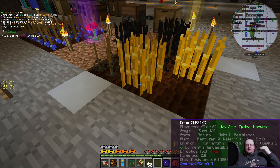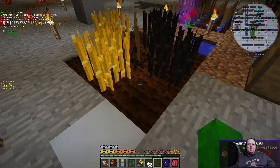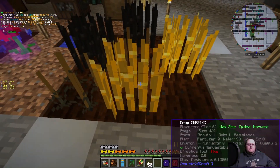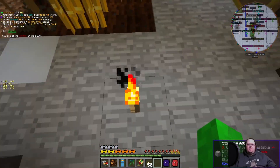The crop stats are growth, gain, and resistance. For the crop sticks themselves there's also fertilizer, water, and weed X. There are also environmental statistics such as nutrients, humidity, and air quality. These all play a part in not only how the crop grows but also what you get from the crop.